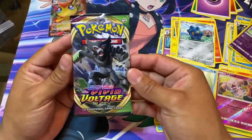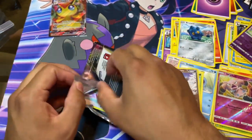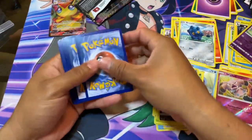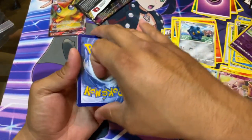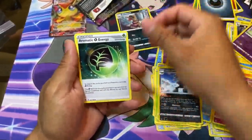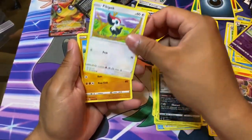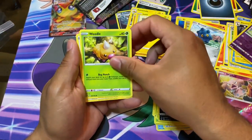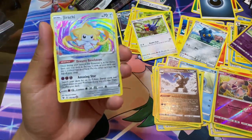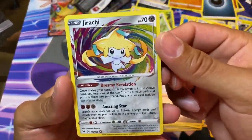Now one of the best of the Sword and Shield series - Vivid Voltage. Last pack. I'm gonna go with fighting again - ah, dark. First up: Krokorok, Aromatic Energy, Galvantula, Beak Blast, Mudbray, Joltik, Weedle, Taillow - whoa, oh shit - Jirachi! I've actually needed this one. Sweet. Jirachi, let's go!